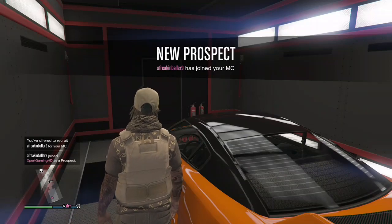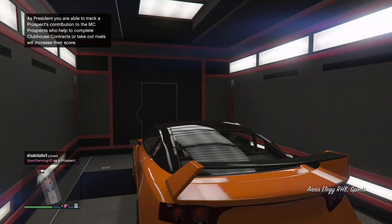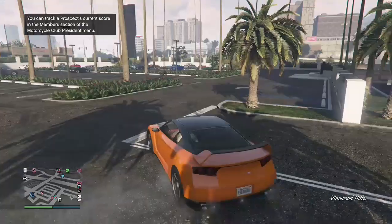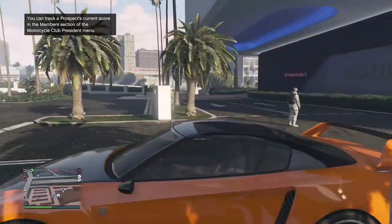For this give-cars-to-friends glitch, you're gonna need to head to the casino, call in your MOC, have a free Elegy stored inside, and invite your friend to an MC. You will also need to be in a free aim lobby and have a friend which you can join.